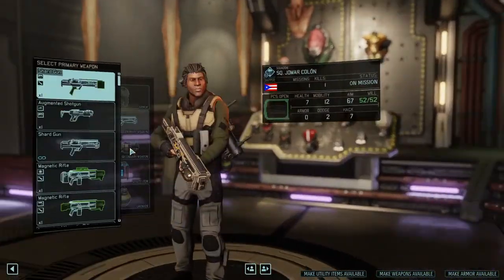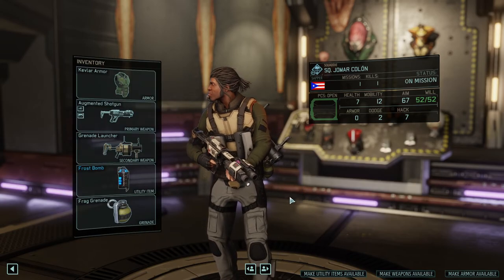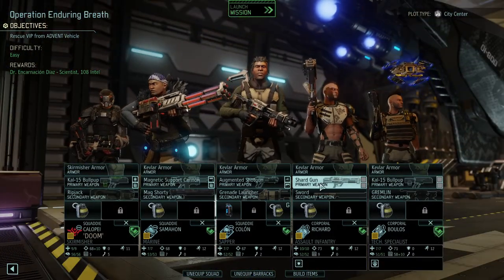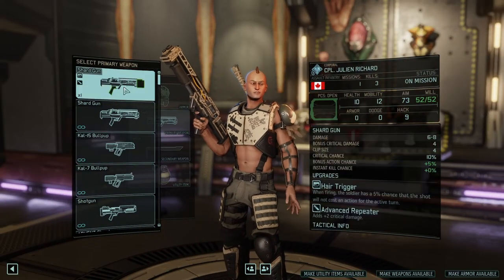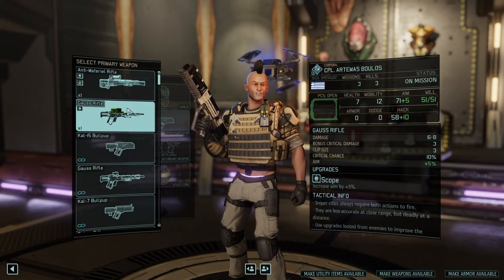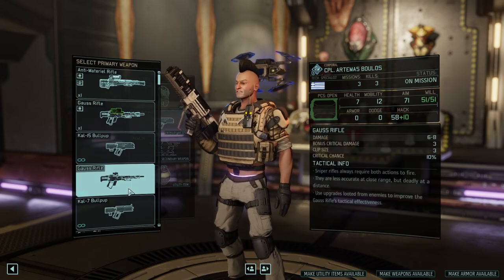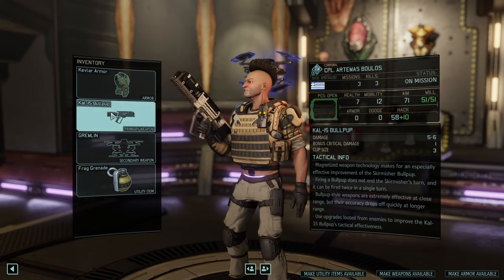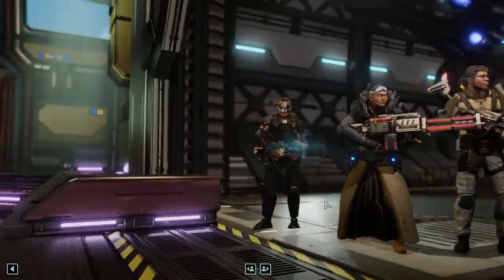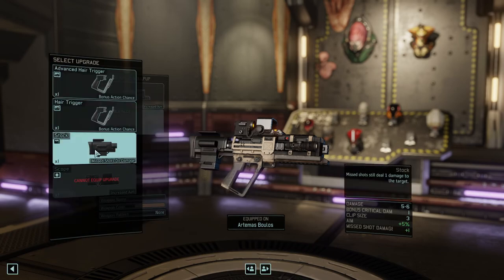We want the augmented shotgun with advanced laser sight and advanced hair trigger. Another shard gun with hair trigger and advanced repeater. Then we have another CAW-15 Bullpup — I don't want him to have a sniper rifle, so CAW-15 Bullpup it is. Let's give him a scope and a stock.